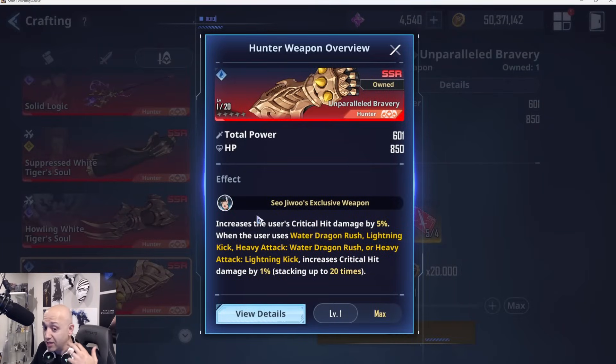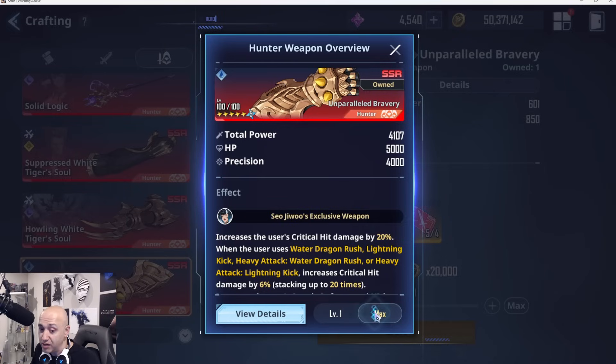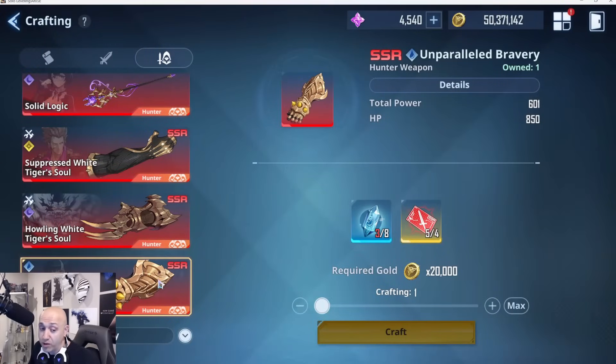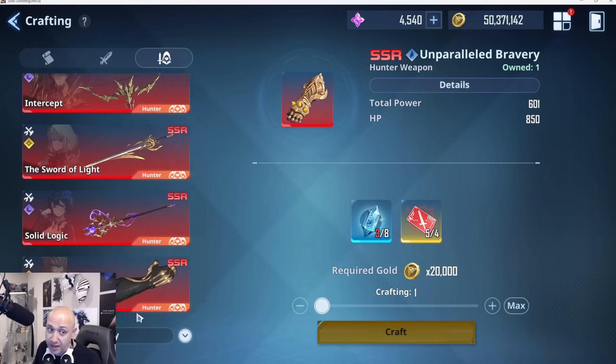The reason Sa is number two is her weapon is incredible. It increases the user's critical hit damage by 5% when using any of her skills, and also increases crit hit damage by 1% stacking up to 20 times. At max level you get 20% critical damage increase plus 6% crit hit damage stacking up to 20 times. This is one I recommend duping if you plan to use her full time — she's one of the best characters in the game.